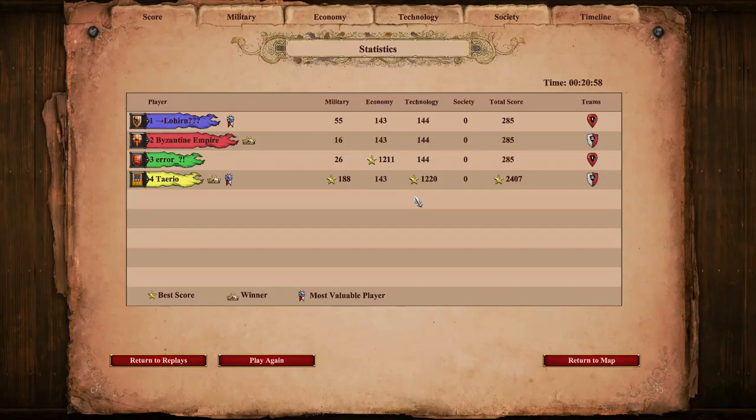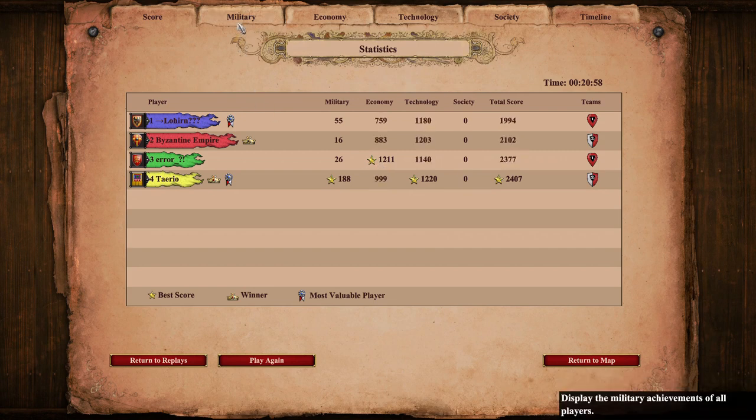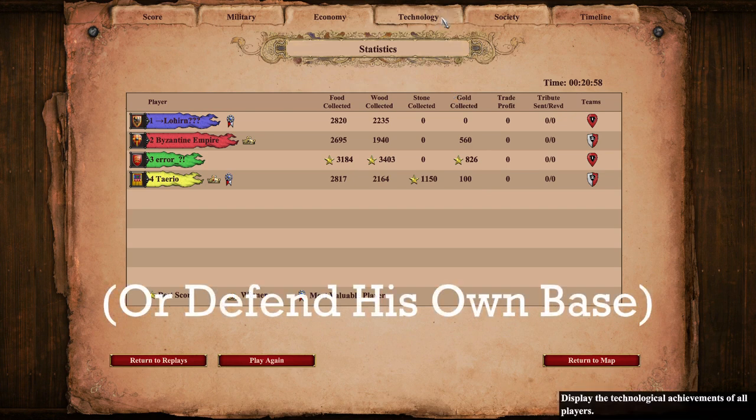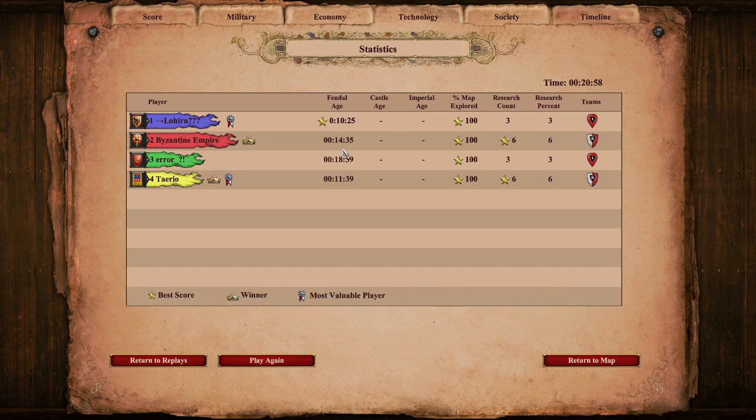Let's look at the stats — 21 minutes on a team Black Forest game and we've won. You can see how few units were actually lost. Byzantine Empire was going to get his army going shortly — I think he was going to get the men-at-arms secured at the tower and start doing as much damage as possible to Green's base. Green had a decent economy but getting to Feudal so late put him so far behind. Whereas if he'd just gone for a standard fast castle he'd have been able to at least try and help Blue out. That's a very, very late Feudal time — whereas that's very early.